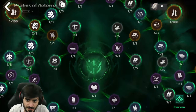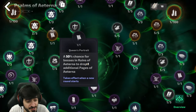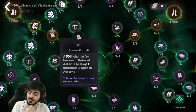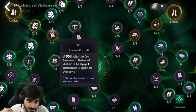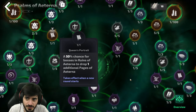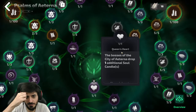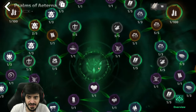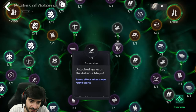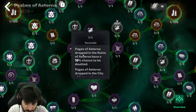Right away there's an important node: the Queen's Portrait. This will allow you to get pages in the Runes of Aeternum — the more pages you have, the quicker you're going to unlock this tree, otherwise you get them just by being in the city. I recommend grabbing this as your first priority. After that you want the boss to drop candles, because candles are important, so put one point into there. Over here you get the extra room, and up here you get the chance to double the pages.